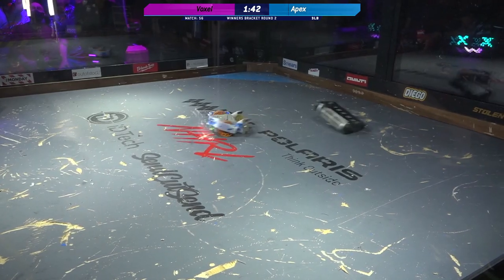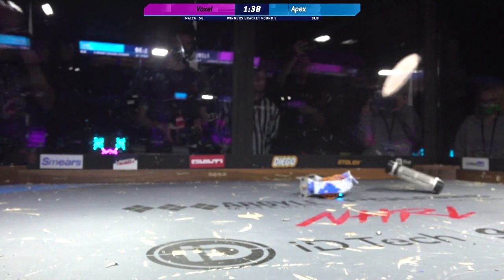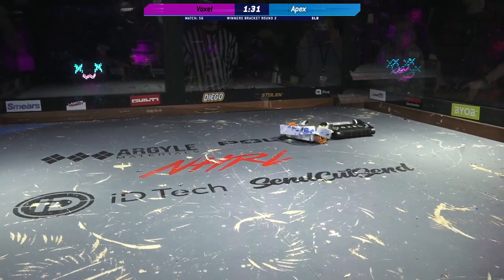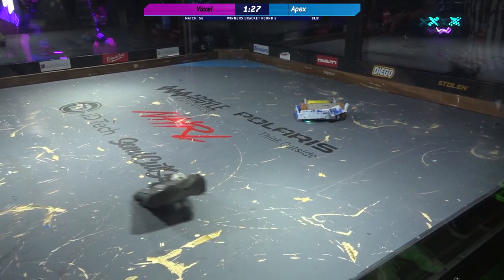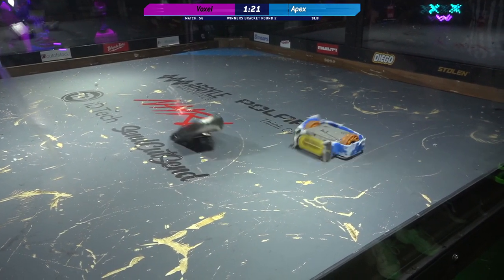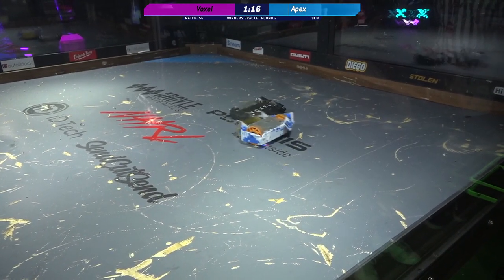Voxel is doing its best to retain control here. Good little pop there, right onto the wheels of Apex. Apex just looks battle damaged. The back armor on Apex is getting peeled away. Apex is just shredding the air by Voxel. Voxel looks like that right side of its drivetrain is not working, and it looks like that bottom plate is starting to separate from the bot. Not in great shape.